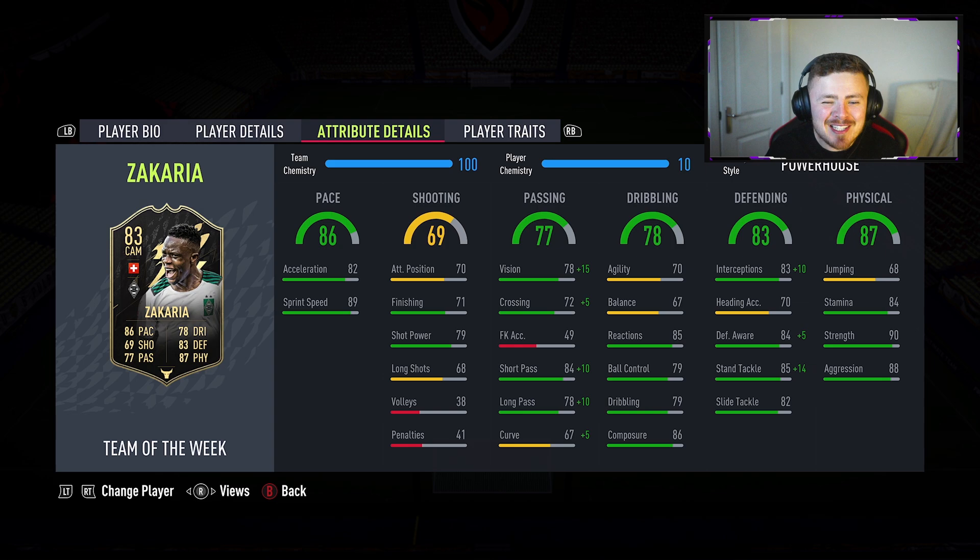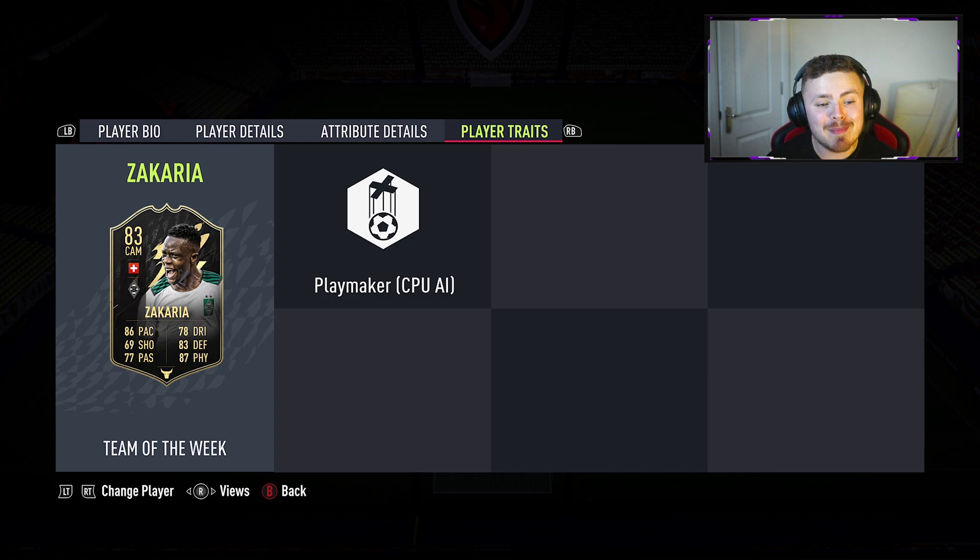84 stamina, 90 strength and 88 aggression is fantastic. 82 acceleration, 89 sprint speed — we'll take that. Going forward, not really much to shout about. The shot power is decent, the finishing isn't horrific. He may be able to find the back of the net but nowadays where goalkeepers are next level, you may struggle a little bit. In regards to dribbling, agility and balance are a little bit on the low side, though reactions and the rest of the dribbling stats do make up for that, so hopefully he doesn't feel too clunky on the ball.